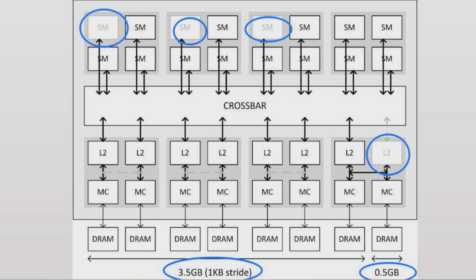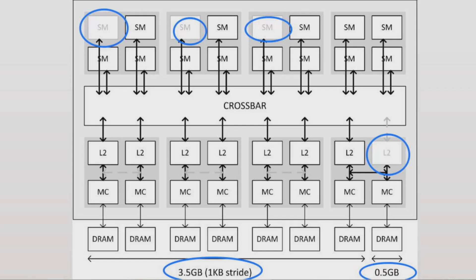NVIDIA made a point to explain that the communication between the crossbar and the L2, and between the L2 and the memory controllers, is actually much faster than the memory controller to DRAM bandwidth. That internal bandwidth is definitely higher, so it's not a bottleneck. It's not a bottleneck even when the GPU is accessing all four gigs simultaneously — in aggregate, the lower 3.5 gigs will go much faster than that last half a gig when accessed, but accessing that last half a gig doesn't slow down the adjacent memory controller.